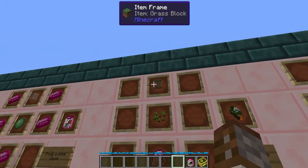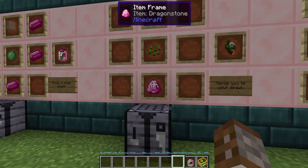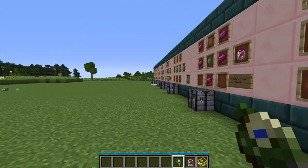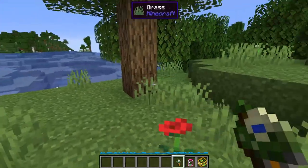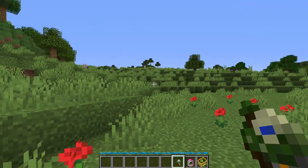Moving on, we have the World Seed. This is made using a grass block, one seed and a dragonstone, and this is simply going to send you to the spawn of your world. If you just want to find out where everything began, right click on the world and it will send you straight back to where you started.